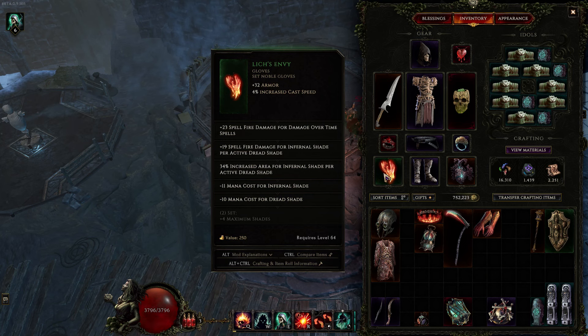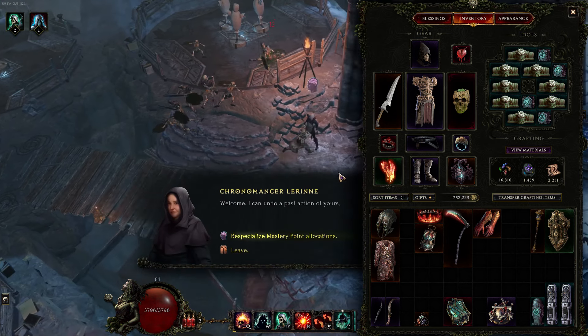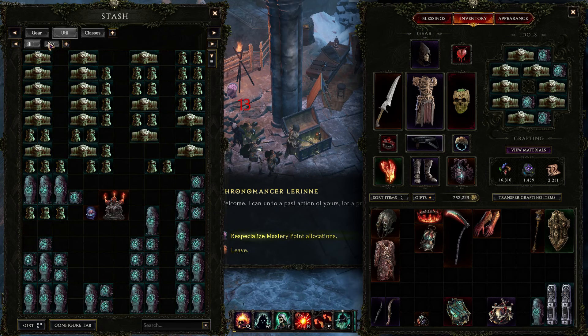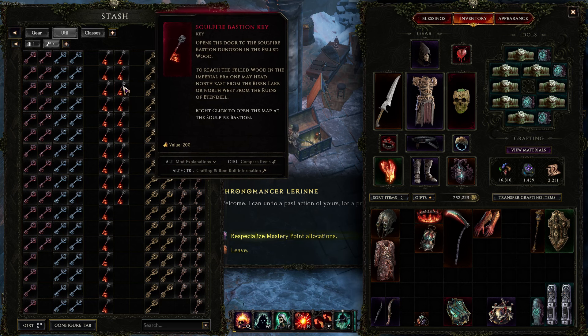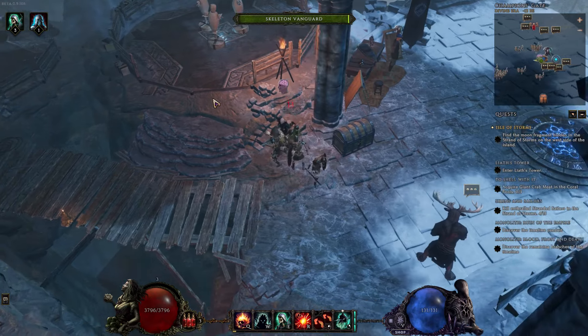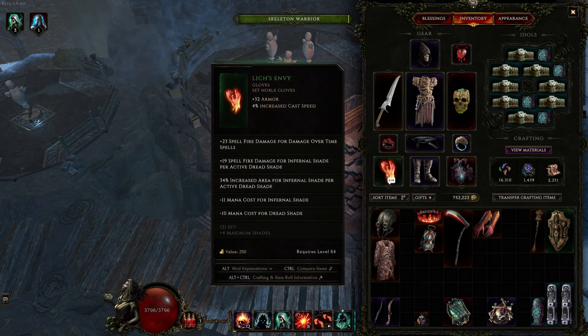Lich's Envy is very important — kind of annoying to get because you have to kill that fire Lich in Soulfire Bastion. It's a rare drop, 15-ish percent, tier three or tier four of Soulfire Bastion. But once you get it, that really makes this build wonderful. And it gets better — we can also look at Ghostmaker. I've seen many people using Ghostmaker. I haven't seen anyone using Ghostmaker for this purpose though, despite the fact that seems to be what Ghostmaker was built for.